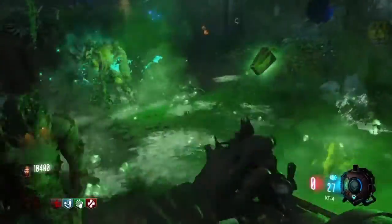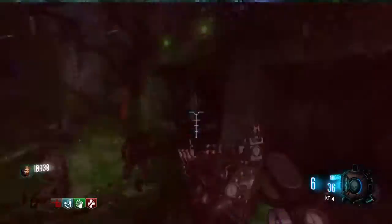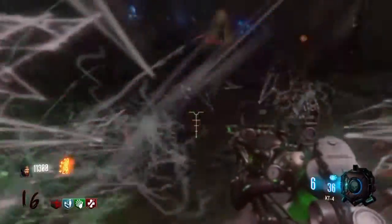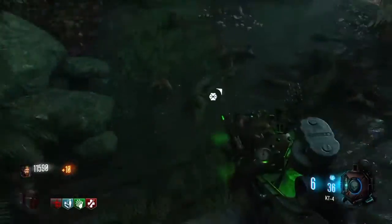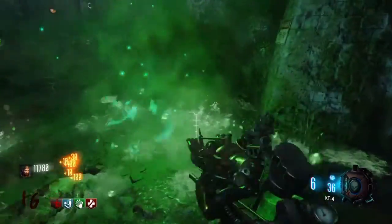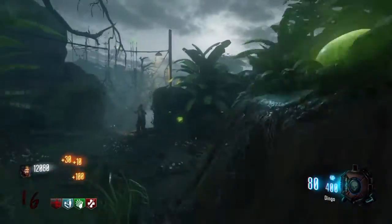You use the Skull of Nan Sapwe to unlock certain things for the Easter egg, such as posters, and you can also upgrade the KT4 by planting a seed — you need the Skull of Nan Sapwe for that. Looking at the skull, it definitely looks exactly like a Keeper.